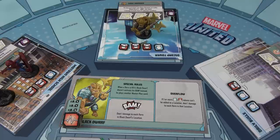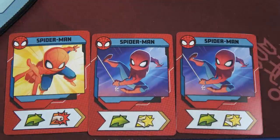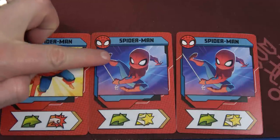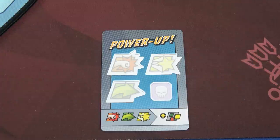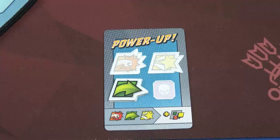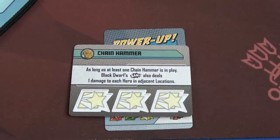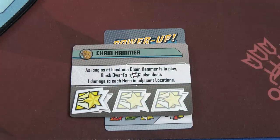We get to decide who goes first — let's start with Spider-Man. On your turn, draw a card first. Spider-Man plays a move and heroism card. We're going to use the move symbol and place the token on the power-up rather than actually move, looking long-term. We can still use the heroism, so we'll place a heroism token on the Chain Hammer card — hoping to clear that one soon. If he can't hit adjacent, he's not nearly as powerful, so I need to get rid of those Chain Hammers ASAP.